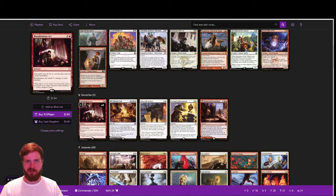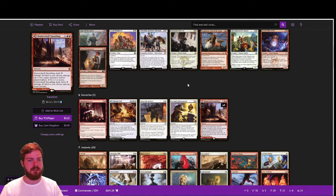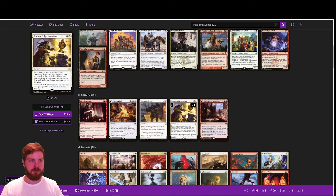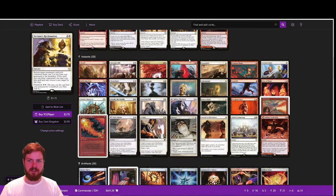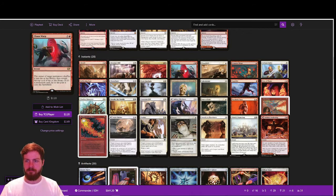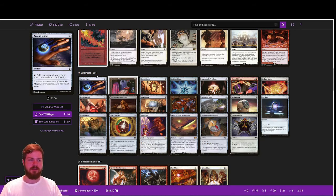Blasphemous Act is a way to reset the board if opponents go too wide. Emeria's Call and Shatter Skull Smashing remain free real estate. Open the Armory tutors for equipment, and Syr Gwyn's Wreck is a powerful reanimation spell. For instants: we're keeping a similar removal suite but have added more removal to help control the board, since we're playing a more controlling game plan overall.